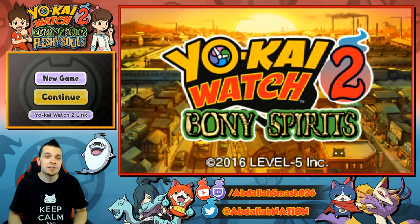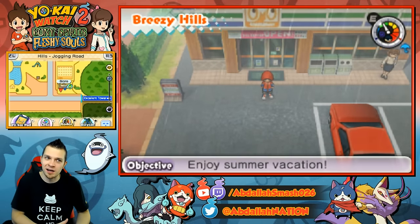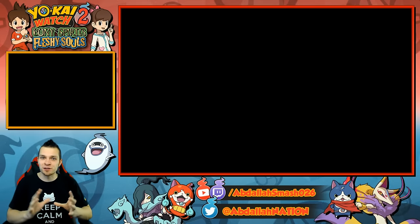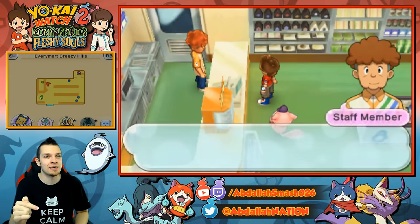So if you guys are excited for the tutorial, definitely smash that like button. The tutorial is going to be detailed on how you can get him. I'm not just going to say insert a green coin into the Crankakai and hope and pray that you might get him. Because that is a way of getting him — no doubt, people have done that. But I'm going to show you a more detailed way of guaranteeing him.